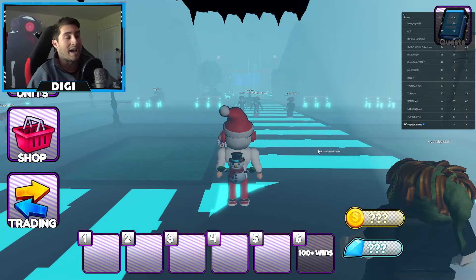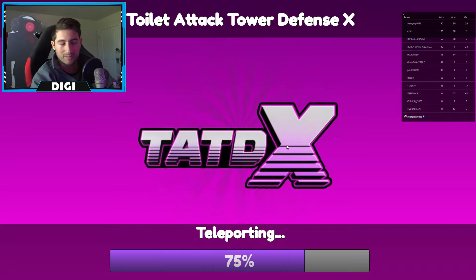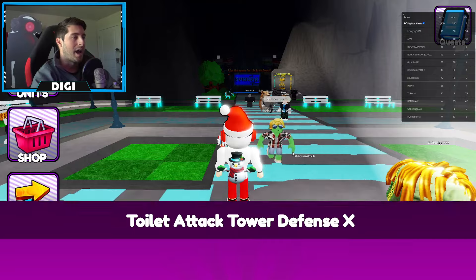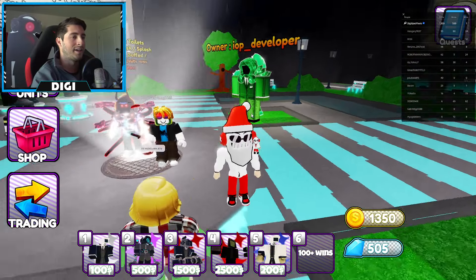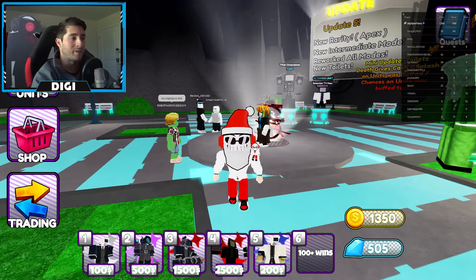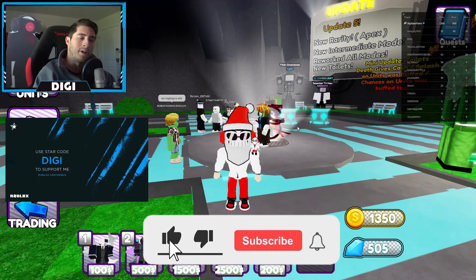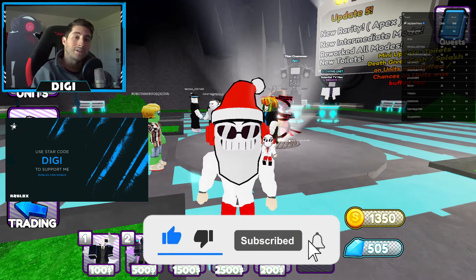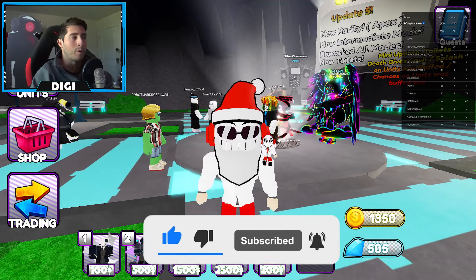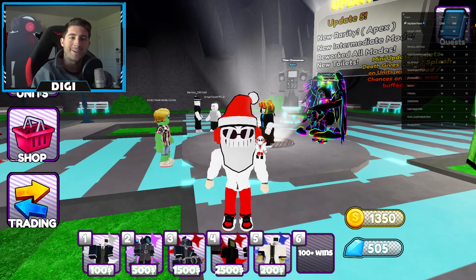I've got nothing bad to say about this game — it's simple, it's very easy to pick up, there's not a lot to get confused about. I highly recommend it — the link to the game will be in the description down below. As always, go ahead and use star code Digi whenever you buy Robux or premium, and as always stay awesome, stay cool, and go love badge hunting. Bye!